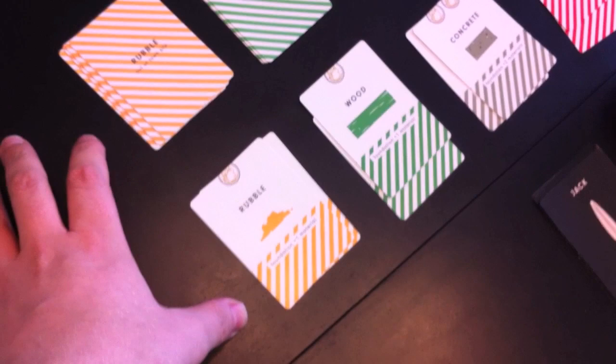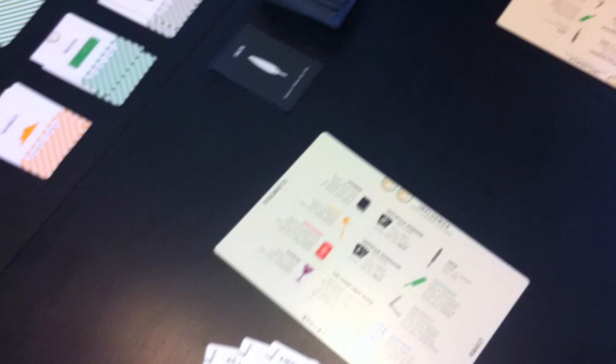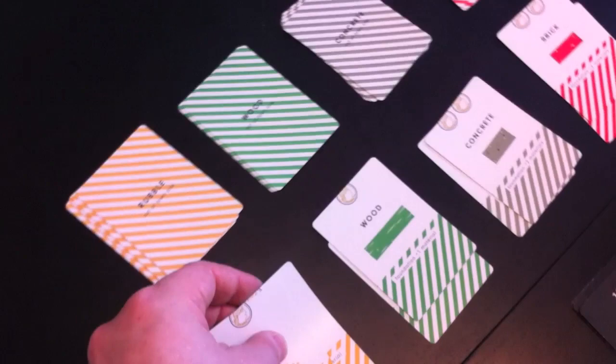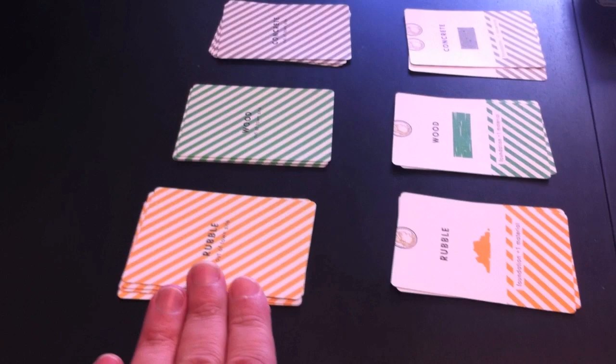Jenny is setting up the play area. We have building sites over to one side. The idea of this game is that Rome has been burned to the ground and you are charged with rebuilding it. Caesar has said rebuild Rome and given you resources to do that. In a two-player game, we get two of every building site: rubble, wood, concrete, brick, stone, and marble. Above those are out-of-town building sites, which require more actions to build upon.